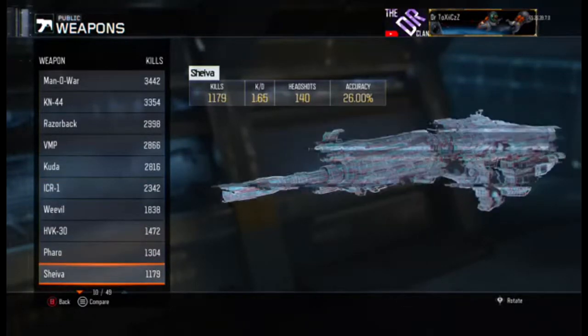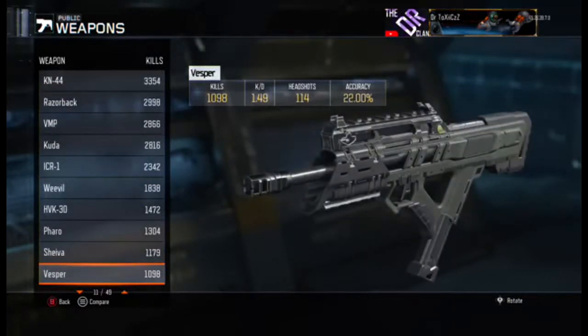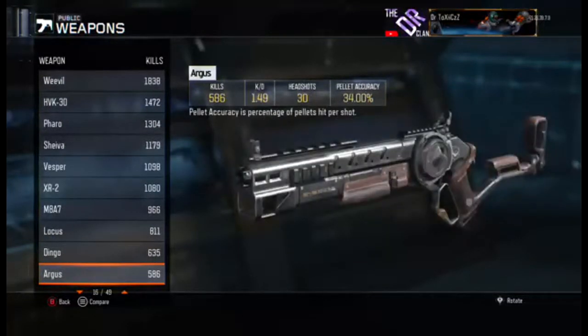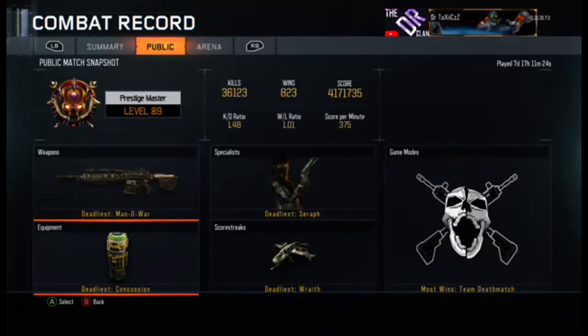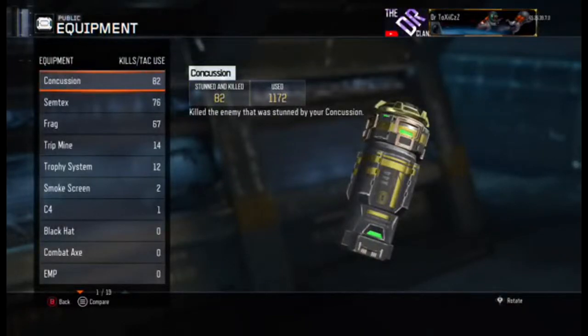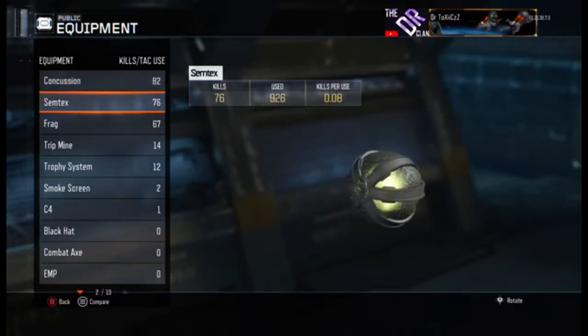He doesn't currently have Dark Matter, but he is working towards it — he's nearly there, just the secondaries left to do. His deadliest equipment is the Concussion, which he has used 1,172 times and stunned and killed 82 people. Semtex is used 926 times with a total of 76 kills.